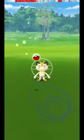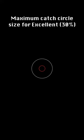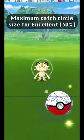Here are a couple of other examples of specific successful throws. This graphic shows the maximum circle size for an excellent throw, where the catch circle is 30% of the diameter of the grey circle.